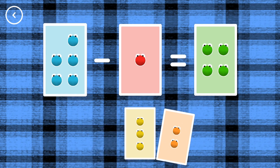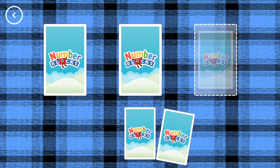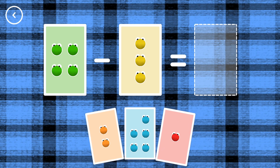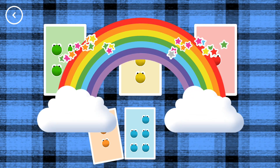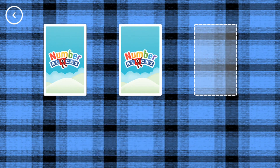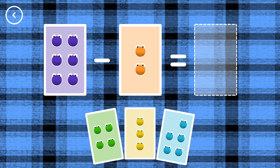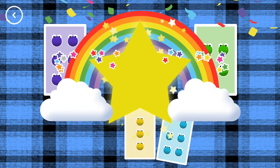4, 5, minus 1, equals 4. Yes! 1, 4, minus 3, equals 1. That's the correct answer! 4, 6, minus 2, equals 4. You did it!